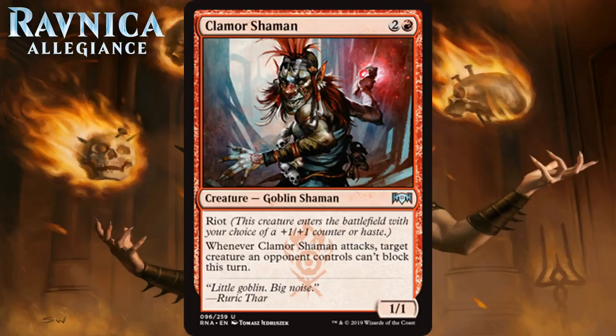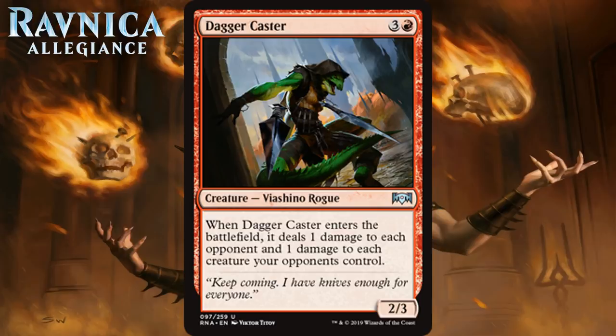Next up we have Dagger Caster, which for 3 generic and a red is a 2-3 Viashino Rogue at uncommon. When it enters the battlefield, it deals 1 damage to each opponent and 1 damage to each creature your opponents control. So this is a much worse Goblin Chain Whirler — same ETB trigger, but costs more, doesn't have First Strike, and has worse stats. Obviously none of that really matters in a limited format that doesn't also have the Chain Whirler.